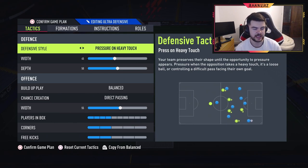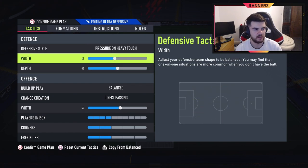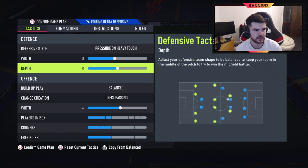Essentially your left and right mids come back on defense, so it actually transforms into a five-back. From there you're absolutely chilling — you'll be fine defensively, but you just have to get past that counter attack stage. The width and depth are relatively standard stuff, not too much to say there.